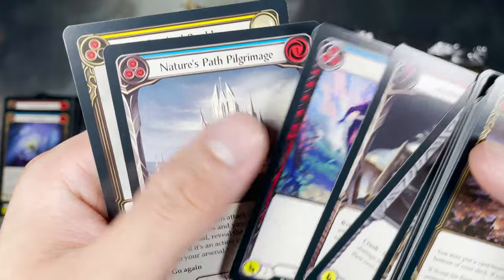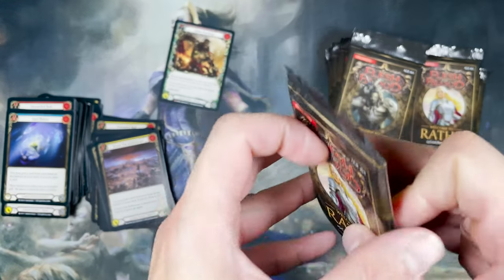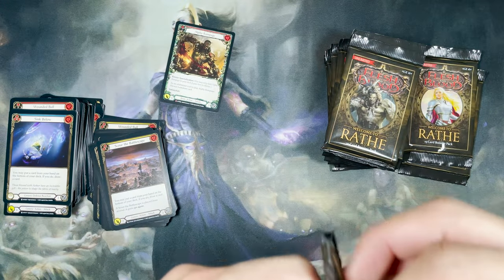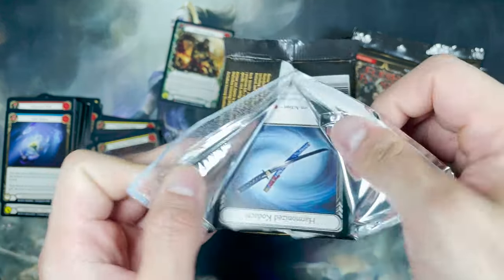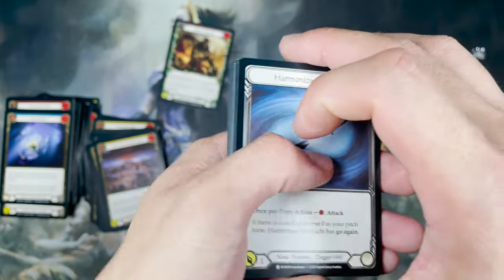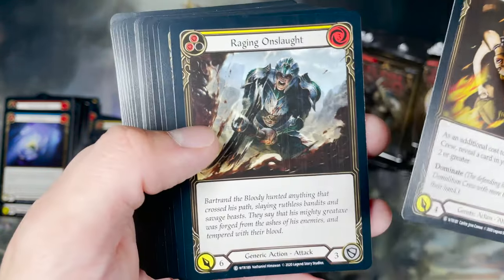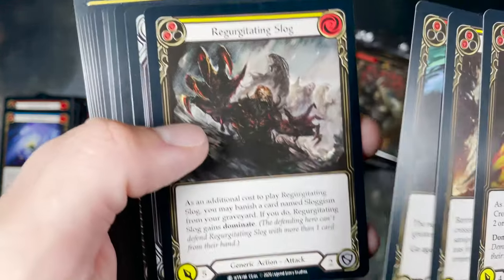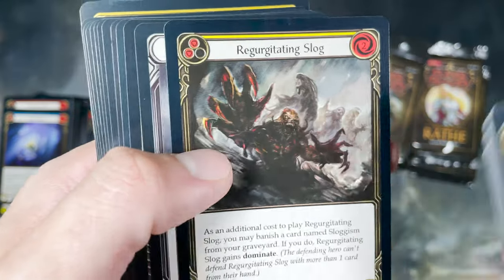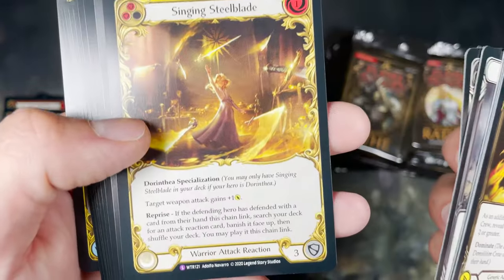I do see quite a bit of duplicates. It's a small set — only 225 cards. Some of the cards are actually duplicated: they've got one resource, two resource, and three resources — basically three different cards but with only one piece of art.